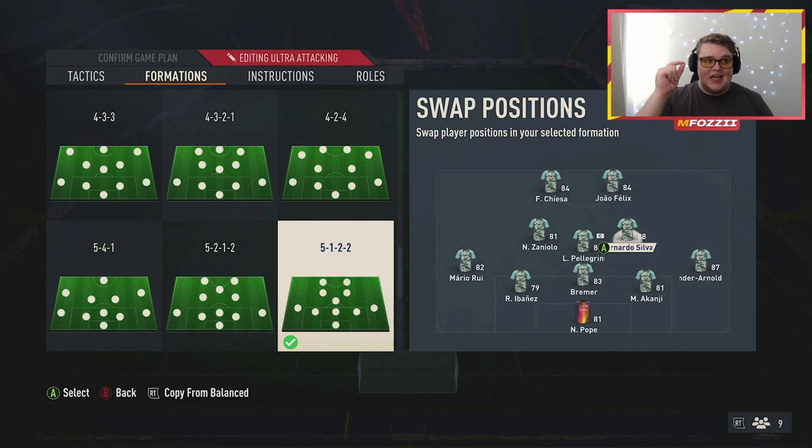In midfield you basically need two box-to-box players, one of which needs to be more attacking-minded. You also want a player who can genuinely play as a CAM in one of the central midfield slots — we discussed this in the 5-2-1-2 last year. The player in the defensive midfielder role should be a well-rounded box-to-box player. Pellegrini fits this bill perfectly — 3-star, 4-star, with 79 pace, 77 shooting, 83 passing, 84 dribbling, 74 defending, and 78 physical. He's 3,500 coins and one of the best box-to-box players in the game right now.